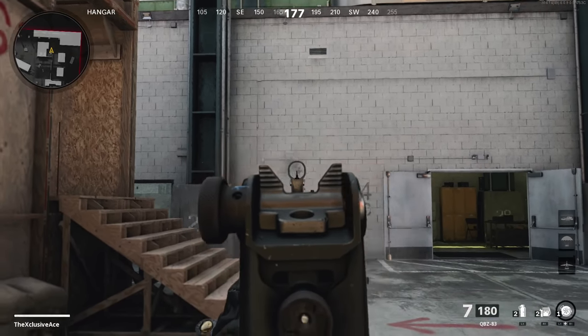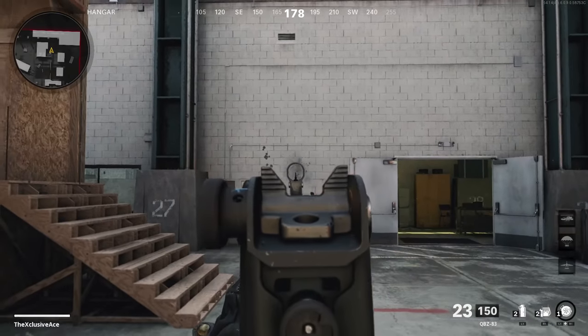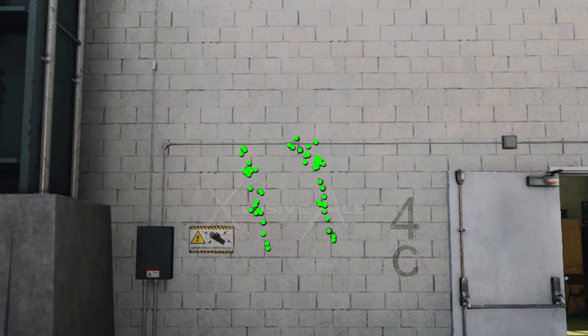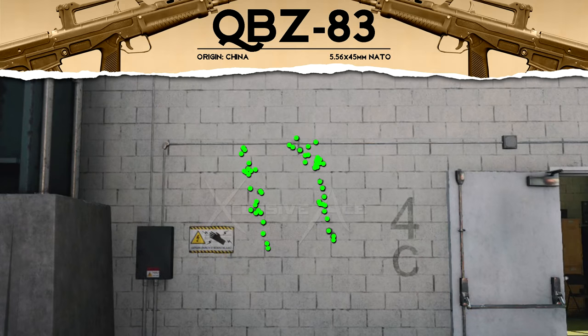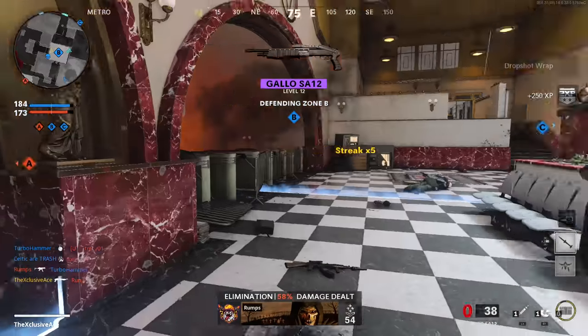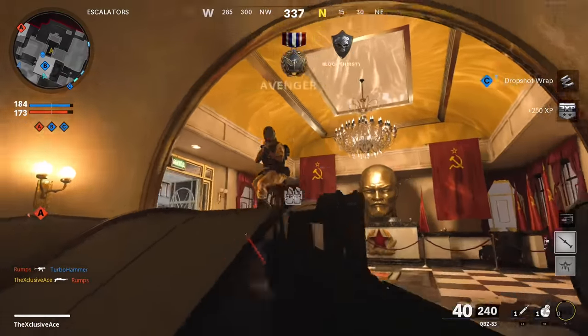The recoil is very straightforward — it's almost straight vertical with a slight lean to the left, and it's also really consistent with no big jumps. Comparing this with all of the other assault rifles currently in the game, I actually consider this to be the most accurate and easy-to-control recoil pattern out of all of them. Even though it has a bit of a higher magnitude than the Krig or the AK-47, there's less side-to-side movement and it moves in basically a straight line rather than a curved one.